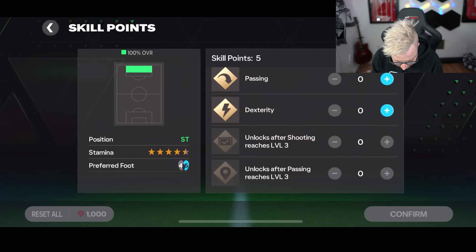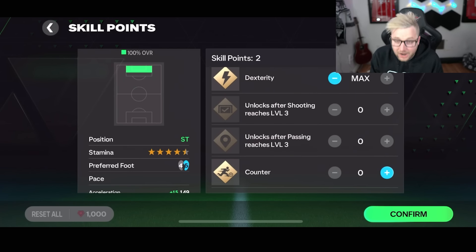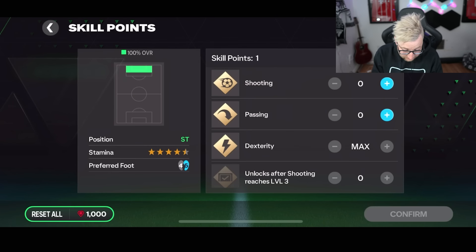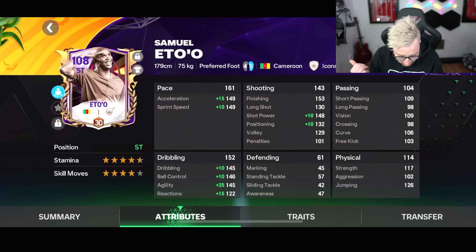We got shooting, passing, and dexterity. I want to see how fast and skilled we can make this card, so I'm going to go with his dexterity and his counter. That gives a 15 boost to acceleration, 10 to sprint speed, 10 to shot power, 10 to positioning, 15 to reactions, and 25 boost to agility. So 161 pace on this card, great dribbling stats, great shooting stats, really good physical stats — 126 on the jumping and 117 on the strength.